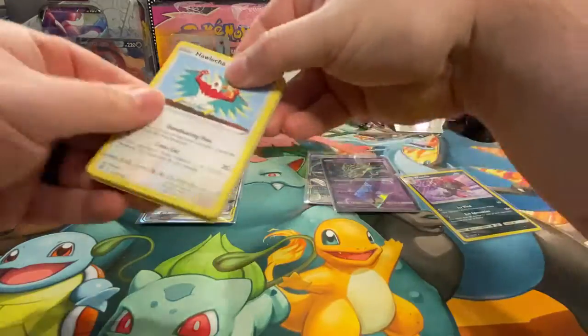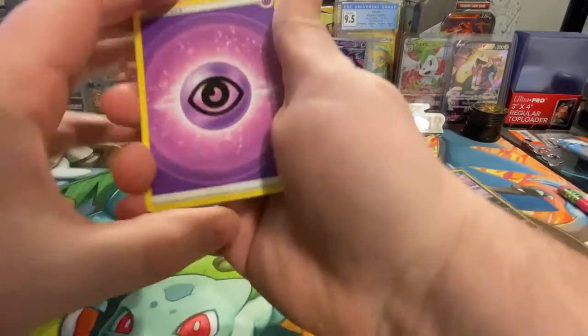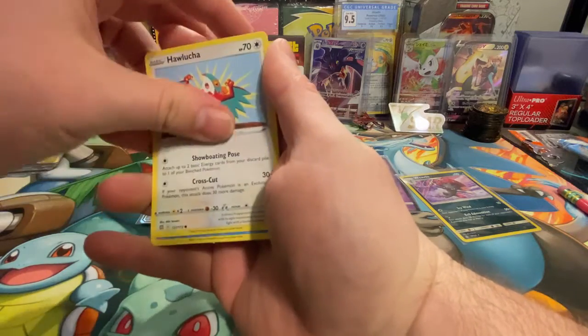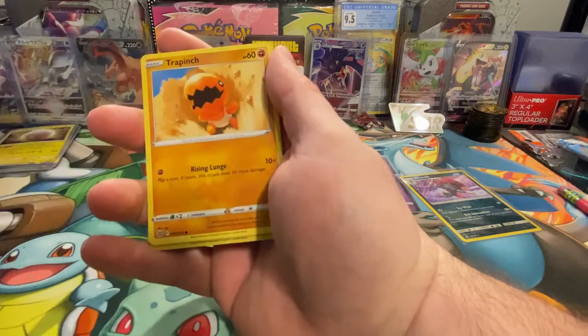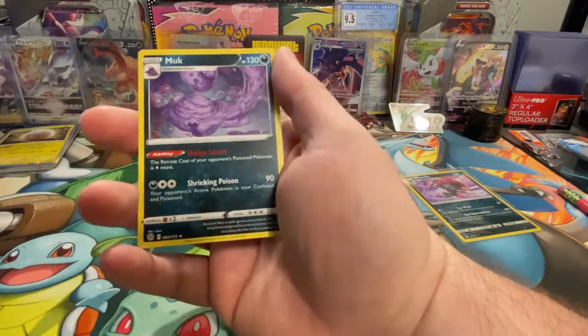Brilliant Stars, a little sneak peek — maybe we'll get something good out of here. Come on, don't let me down. Reverse holo is the Charon's Care and a Muk is the rare. All right, there you have it — today's victor is going to go to Unbroken Bonds.